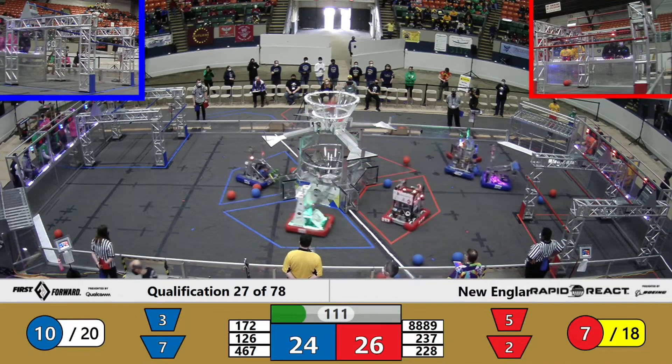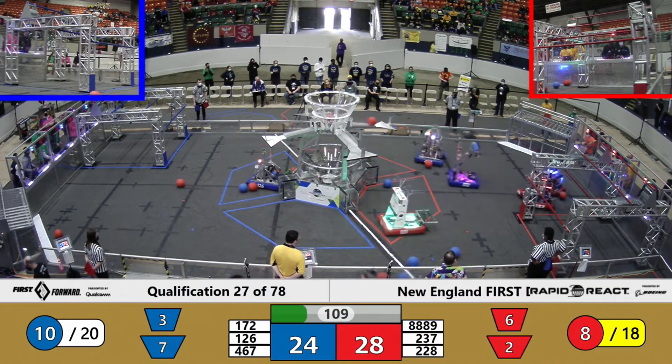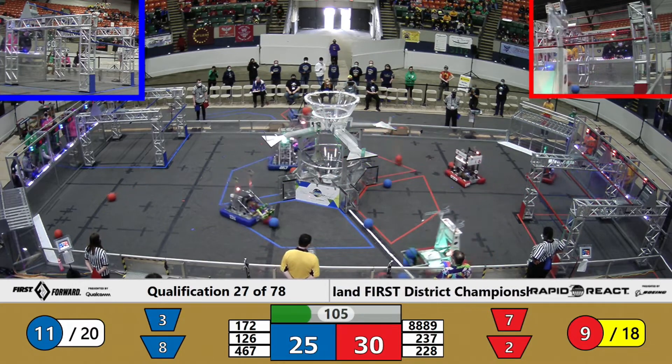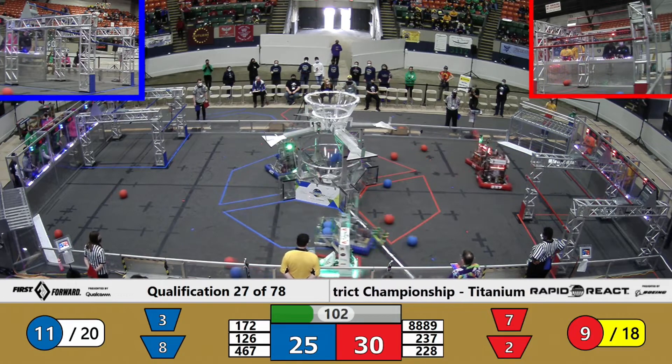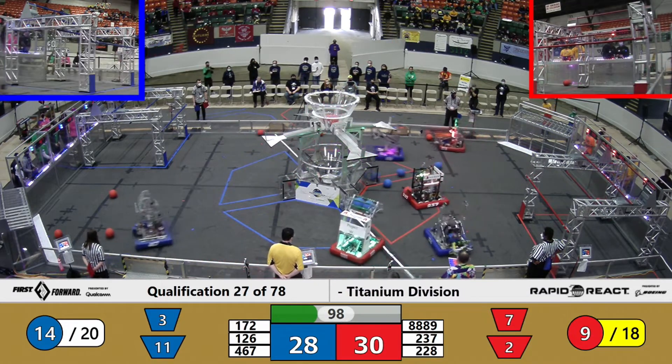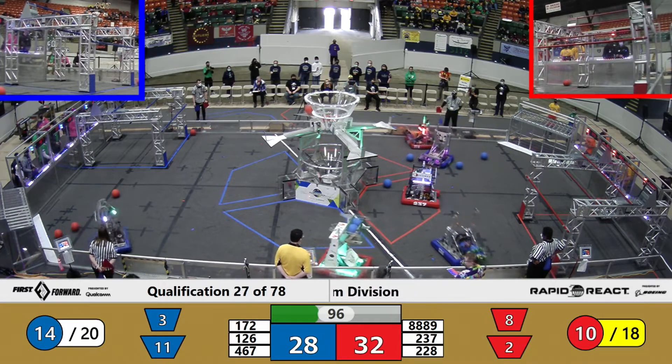There goes 237 — one, two, nothing but net. Heading off to go find some more. 172, Northern Force, running around the corner trying to get away from the red defender, and they will score. 467 Colonials putting some in.